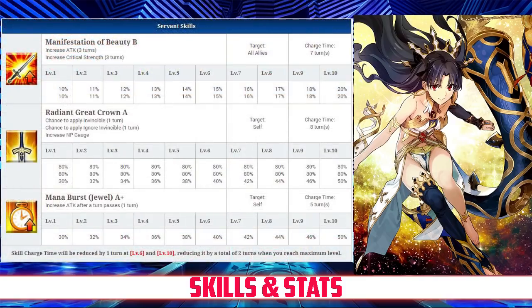Her first skill is Manifestation of Beauty rank B. It increases the party's attack for 3 turns between 10 and 20%, and also increases their crit strength for 3 turns between 10 and 20%, both depending on level.